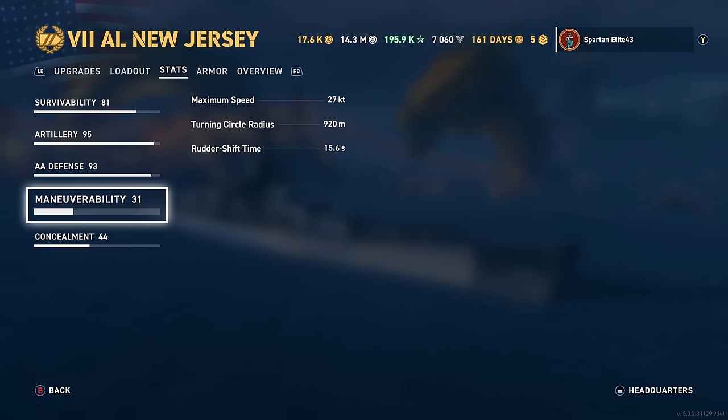Maneuverability: maximum speed is 27 knots because we are running Gyrating Drill Bits. Without it you'd be running roughly 30 knots, which is the base speed of the Iowas - even though in real life they did 33 knots. Wargaming, fix it. Why can't we have 33-knot Iowas? The turning circle is 920 meters, which is actually slightly worse on the New Jersey than the Iowa's 910 meters. Rudder shift after steering gears is 15.6 seconds on the New Jersey.